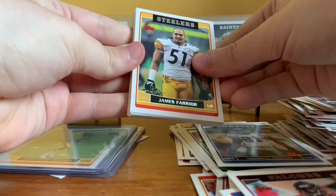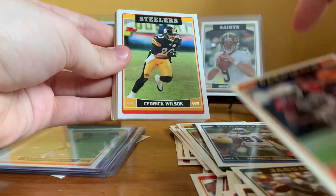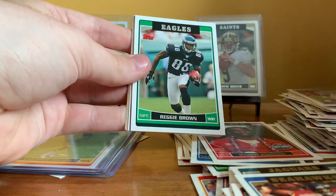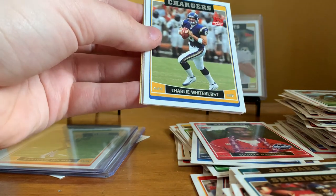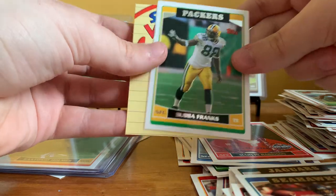I already like this box. Pack ten: James Farrier, Byron Leftwich, Marshall Legend, Larry Fitzgerald, Cedric Wilson, Matt Hasselbeck, Marvin Harrison All-Pro, DJ Williams, Reggie Brown, Warren Moon Hall of Fame card, Charlie Whitehurst rookie, Bruce Gradkowski rookie, and Bubba Franks.